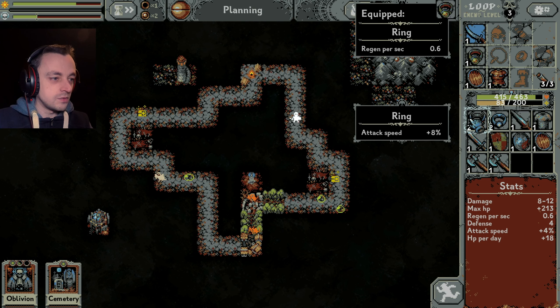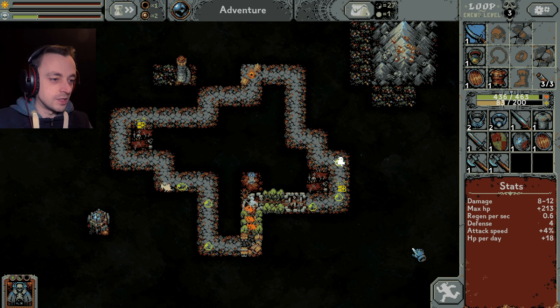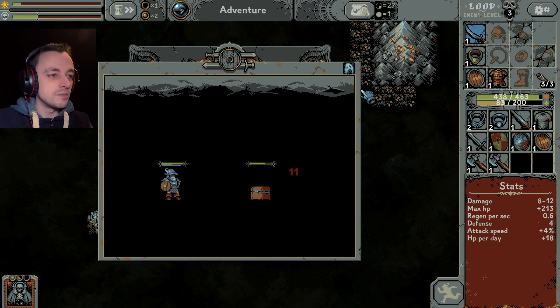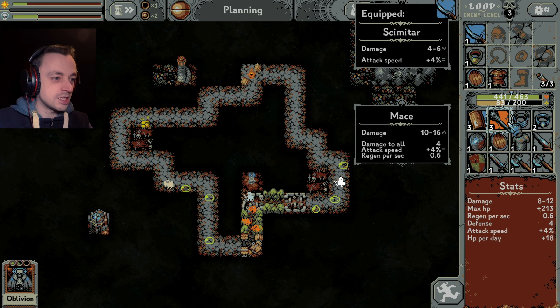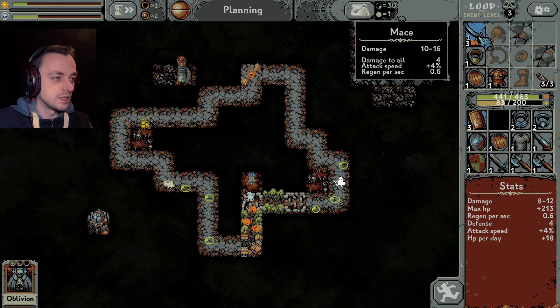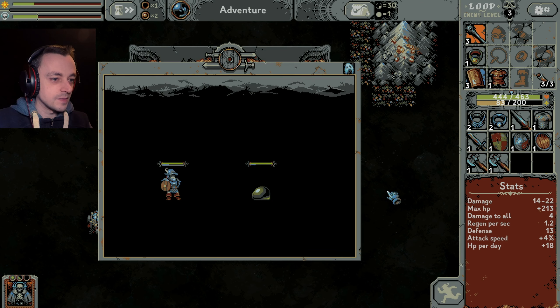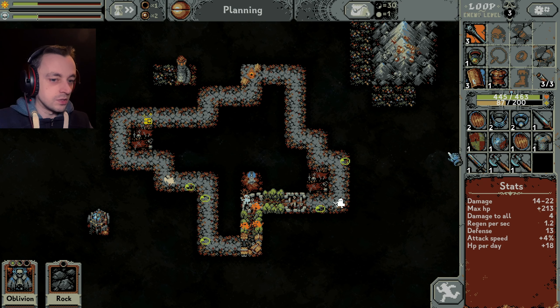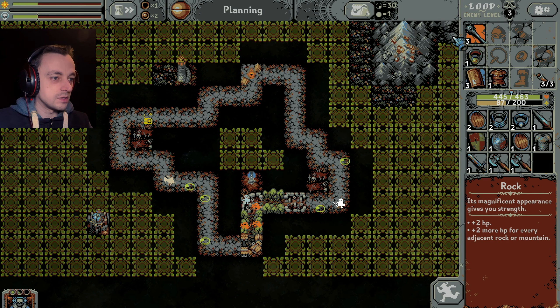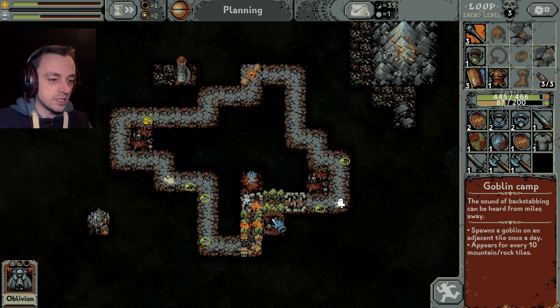I'm going to stick it in a sort of non-committal place, because it only covers two squares. I'm not prepared to have it speeding up the enemies - don't like that, not one bit. Another ring - attack speed, meh. I remember now: the battlefield squares allow things to come back as ghosts. Chests don't have a soul, therefore they can't come back as ghosts. Regen - brilliant. More defense, always going to be nice. We did really well with extra stuff there.